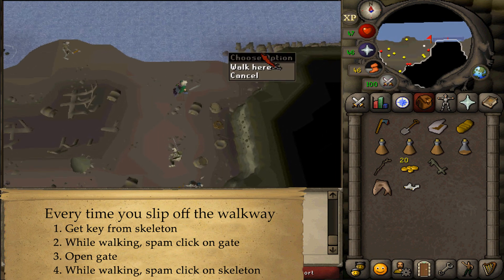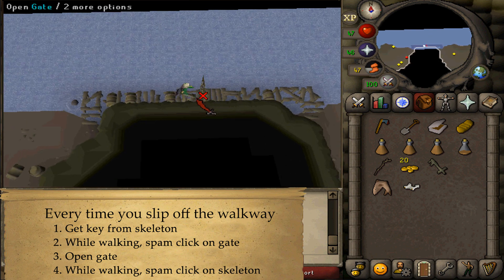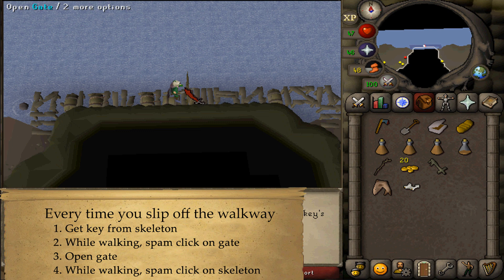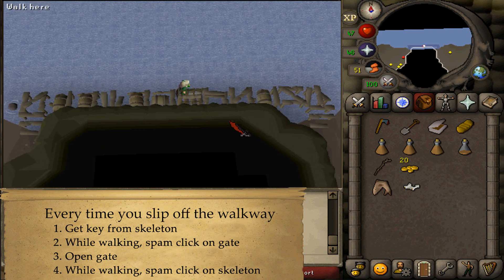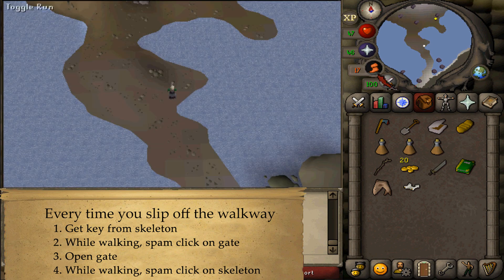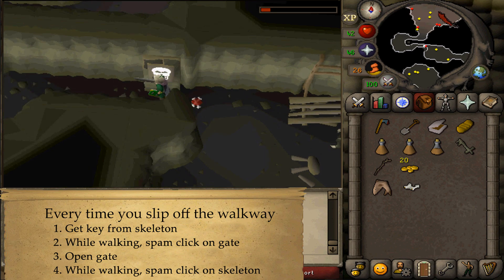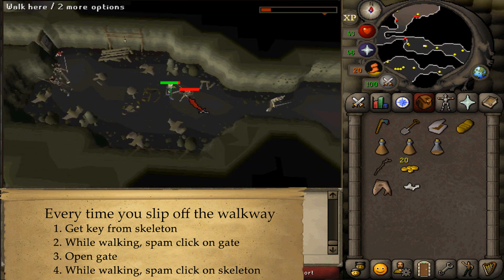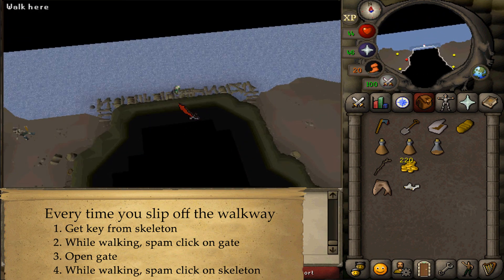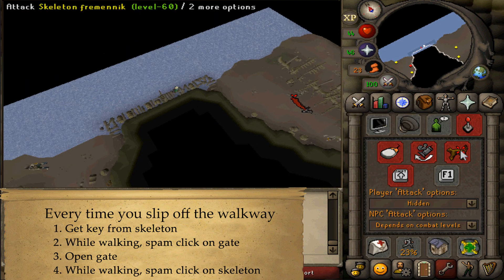Once the two rotten barrels are placed in the walkway, spam click on the gate — this should help you reach it. Once you've reached the gate, click continue, and on the right side you should find a key with a certain handle shape. Simply click on the keyhole with the same shape to temporarily open the gate. Once you've made it through, spam click on a Fremennik Skeleton on the other side of the walkway until you've made it across. Then use the corresponding handle.